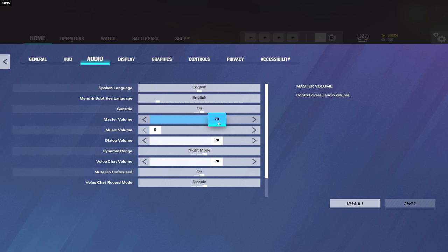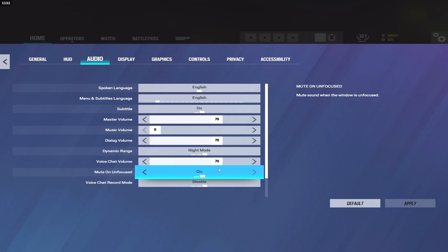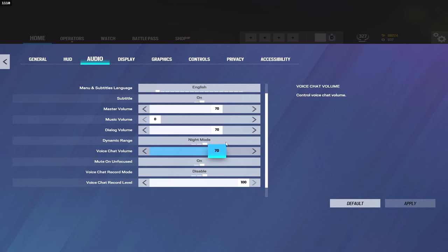Master volume is on 70 and my Windows volume is on 100 — no real reason, that's just what I have it set to. Music volume on zero; I prefer to listen to my own music. Dialogue volume 70. Dynamic range — I'm not really sure which is best: hi-fi, TV, or night mode. Personally I play night mode and I've been playing on night mode for three-plus years. I definitely think it's the best dynamic range option. I've tried hi-fi, I've tried TV — for me personally I like night mode, but play around with it and see what you prefer.